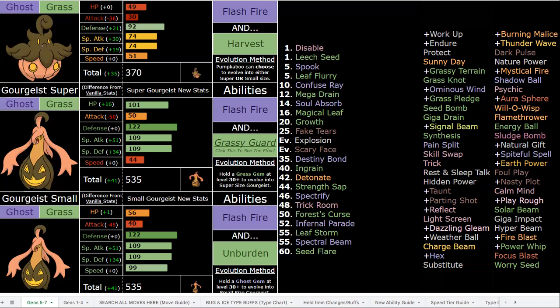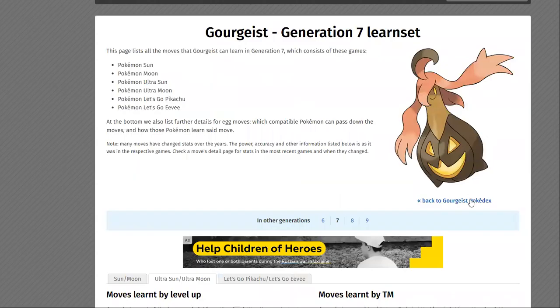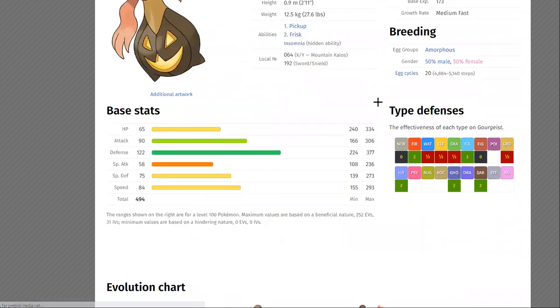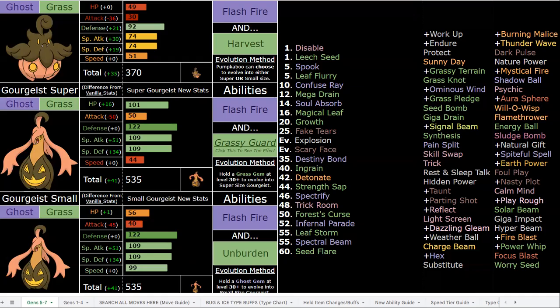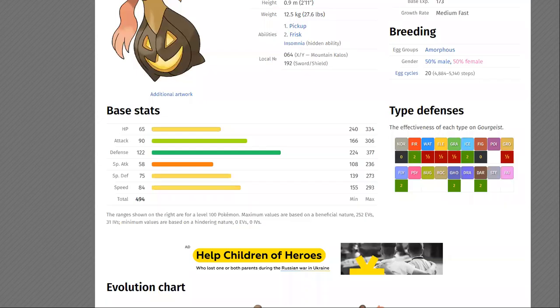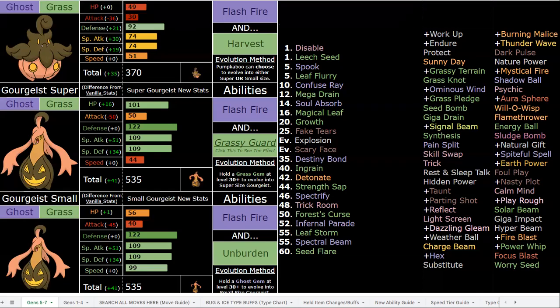You have Strength Sap — a beautiful, beautiful move for them. All the Grass-Ghost types have that. Great bulk, especially on super form: 101 / 122 / 109 is awesome. Ghost-Grass with that fire immunity is also pretty damn great. Keep in mind — Ghost-Grass is now weak to Bug because Ghost, Fighting, and Fairy no longer resist Bug. So you're weak to Fire, Flying, Bug, Ice, Ghost, and Dark — six weaknesses. It's not ideal but workable, especially with your good bulk. With Flash Fire you gain a fire immunity, so you're down to five weaknesses and you have Normal, Fire, and Fighting immunity.